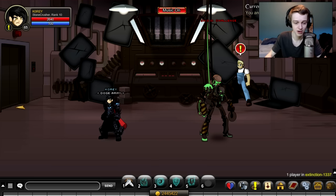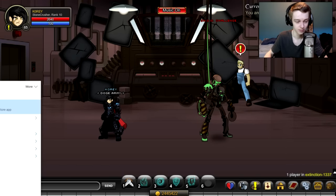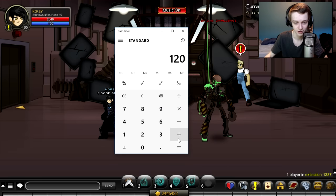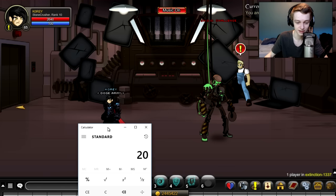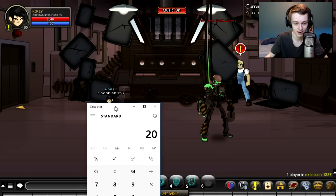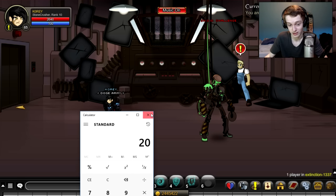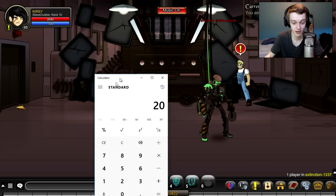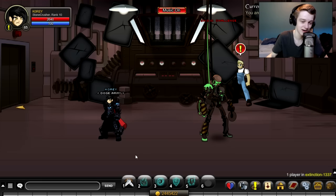If you have a six-man party, let's do the math. It took me roughly two minutes solo — two minutes is 120 seconds. Divide that by six and it would take you about 20 seconds to kill this guy with a full team. So you're getting 20,000 gold, or 25,000 with the cape, or around 50,000 with a double boost, every 20 seconds. Not a bad deal.